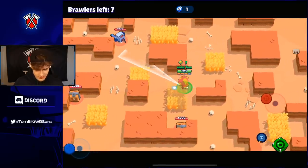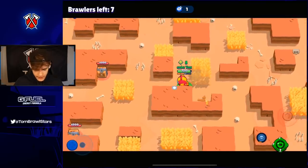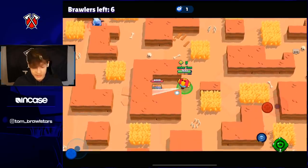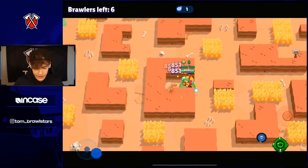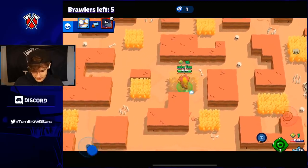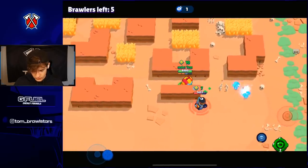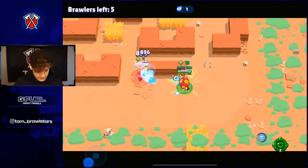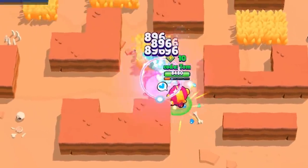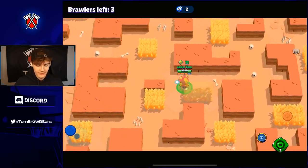Seven cubes, there are seven people left and we are kind of wrecking right now. No one got out any of these cubes — we're just grabbing every single cube on the map right now. We have 10 cubes. Carl is down here with seven cubes. We grab a little bit of super. 13 cubes — we have literally just wrecked this entire lobby.